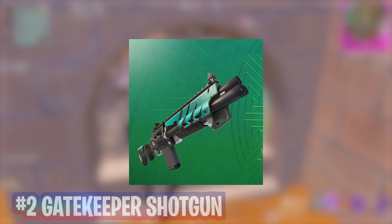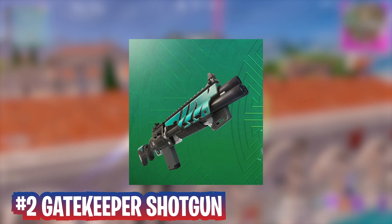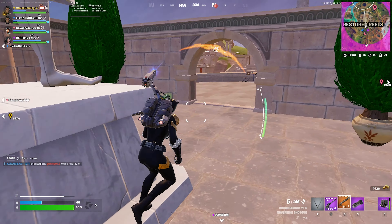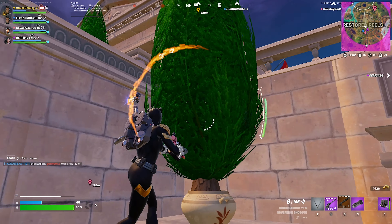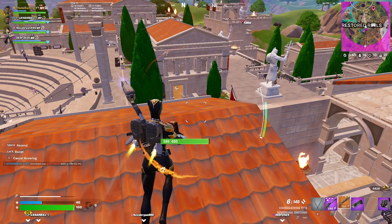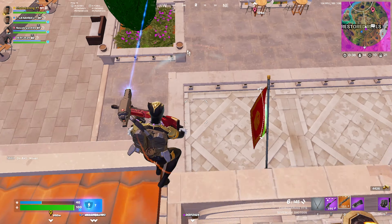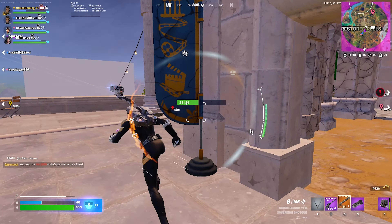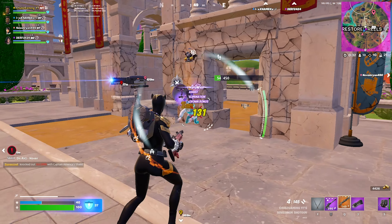Coming in at number 2 we have the Gatekeeper Shotgun. What more can I say about this weapon that hasn't already been said the last two seasons it's been in the loot pool. It's the best shotgun in the game and is so much better when you can attach a drum mag to it, especially due to its high damage and fire rate. I pick this weapon up just about every game, which is why it's at my number 2 spot.